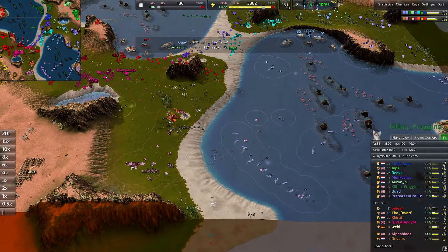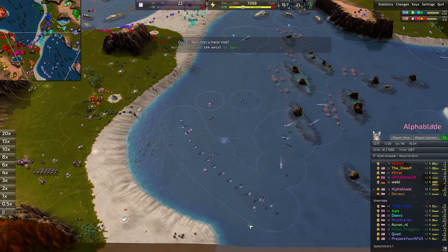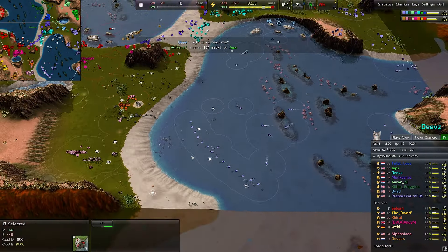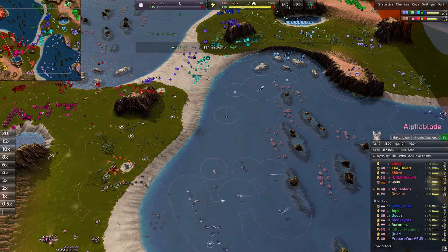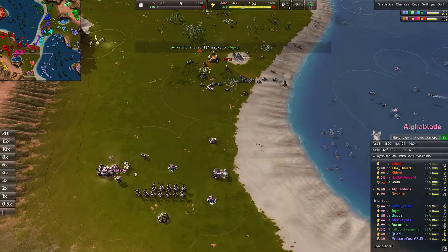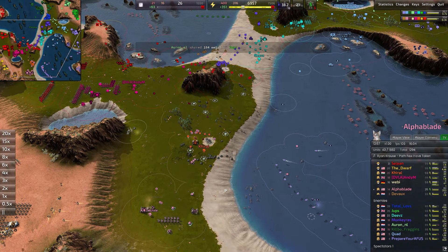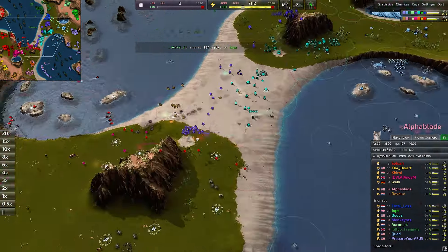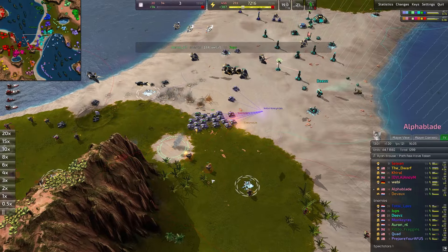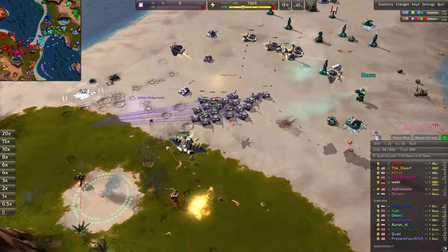We haven't killed the metal extractors over here — Alpha Blade has benefited from metal extractors that are still out under the water. That's about 2.3 metal per second each — around nine-ish metal per second coming back to the Pink Commander. That's huge. You can imagine if these had shut down, this whole T2 lab would have been really difficult to bring up. Stormbringers being used against bombers — kind of a novel idea. They're great at carpet bombing large areas of soft targets, but really bad at specifically bombing heavy targets. So I'm surprised at how effective they've been against these tanks.